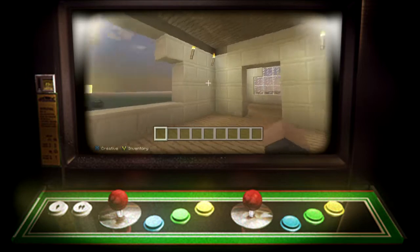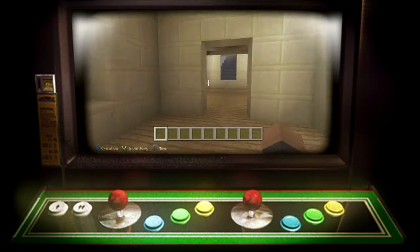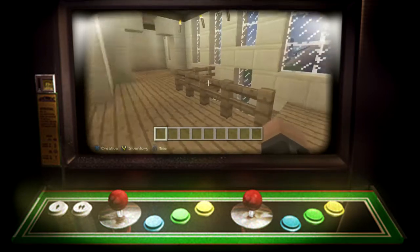Upstairs it's a pretty simple three bedroom, or three room. This is the bedroom — actually this is like a little entry way to the bedroom. It's kind of cool if you want to do something like that.